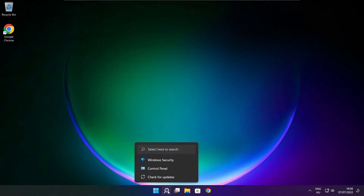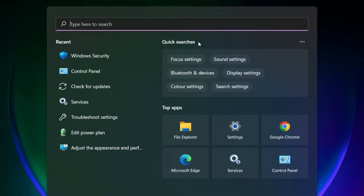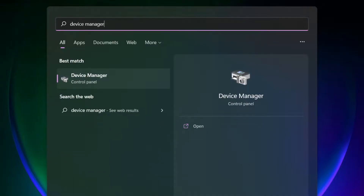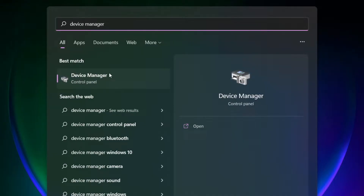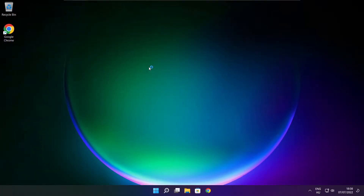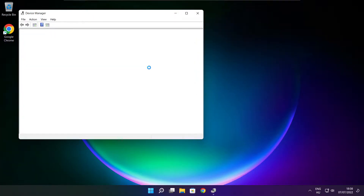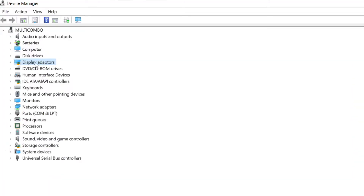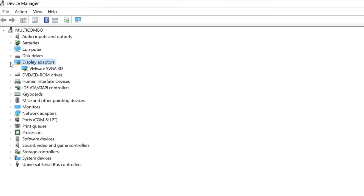Click the search bar and type device manager. Click device manager. Click display adapters. Select your display adapter.